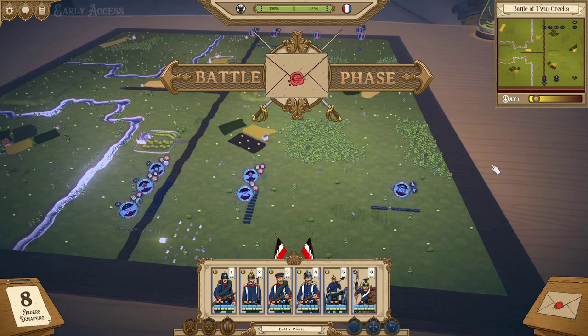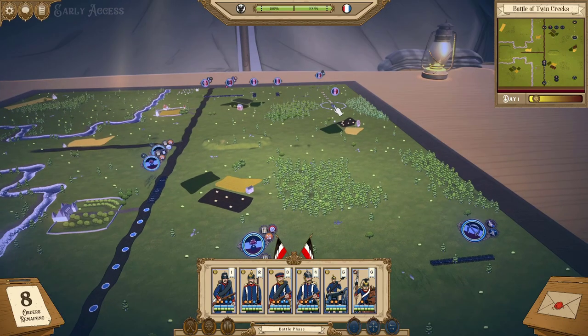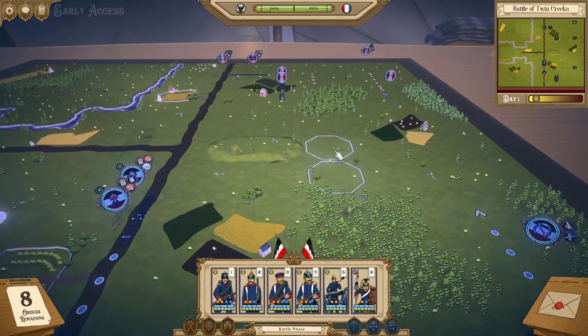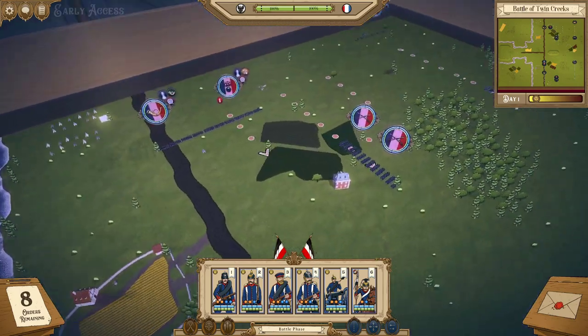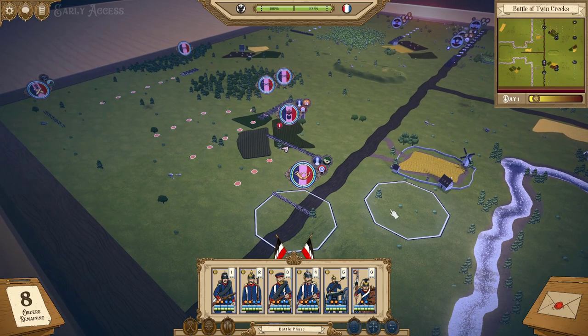Clicking the envelope ends the turn. We can see the flashing of which units are going to move first and their animation to their destination. Enemy orders happen sequentially at the same time — order one, then order two as my artillery moves up, then order three, and so on. We can see the enemy moving up two march columns to engage and deploying troops to match my cavalry on the right, with their grenadiers moving up in line.